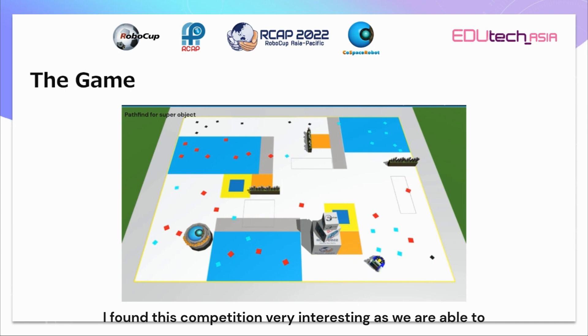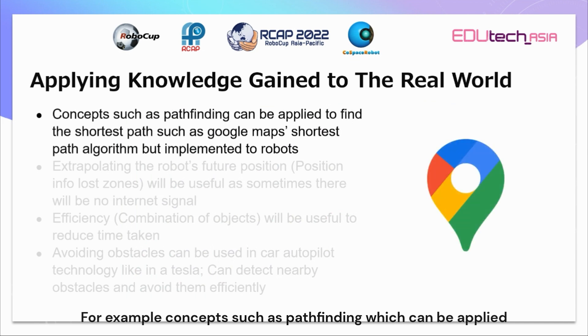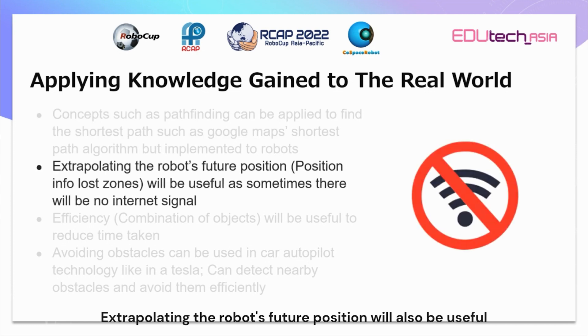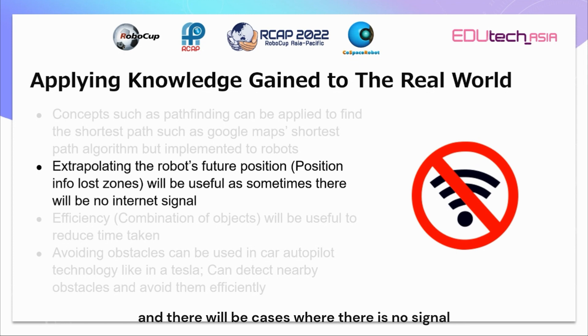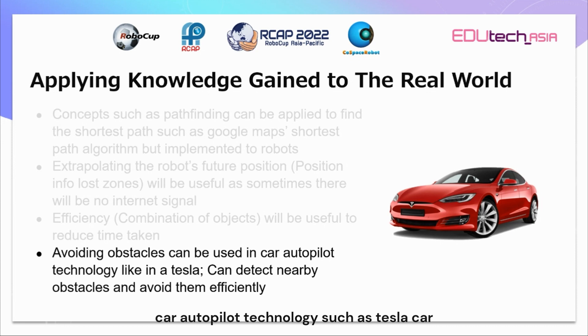I found this competition very interesting as we are able to apply the knowledge gained to the real world. An example would be concepts such as pathfinding, which can be applied to find the shortest path — for example, in Google Maps' shortest path algorithm but implemented on robots. Additionally, extrapolating the robot's future position will also be useful as the position will not be given in real life and there will be cases when there is no signal. Increasing efficiency will also be useful to reduce the time taken to finish a specific task. Finally, avoiding obstacles can be used in car autopilot technology such as Tesla, which can detect nearby obstacles and avoid them efficiently.